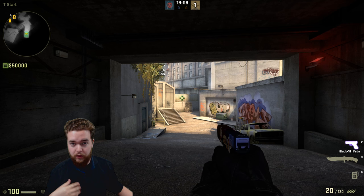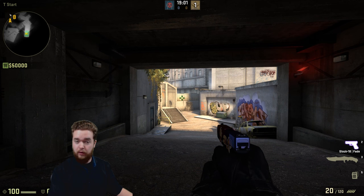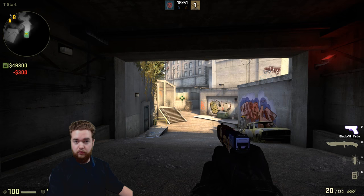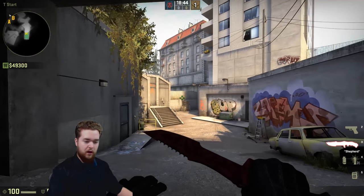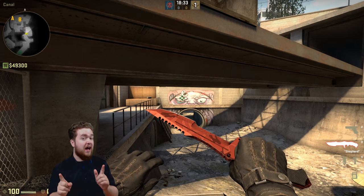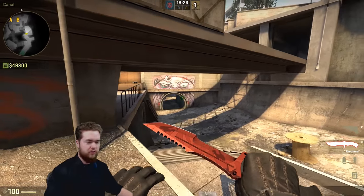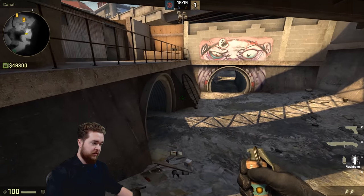Overpass is a map I've personally been having some trouble with, so I've been looking into smokes, flashes, and utility. On that first round you only have 800 dollars. What can you do? 200 for a flash, 200 for another flash - that's 400. With the remaining 400, get a smoke grenade. You could also get a Molotov for molotoving off the barrels. Let's stick with a double flash and smoke strategy. While your team buys armor, you can be the support player purchasing utility to make the play work.